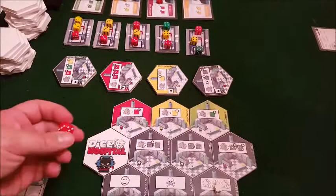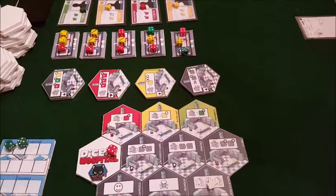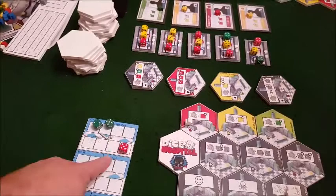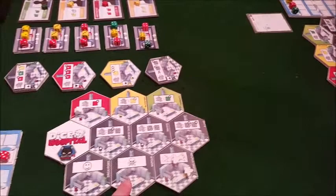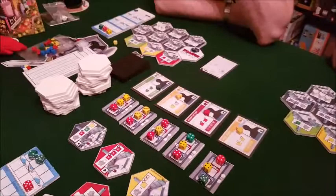For example if a patient is on a four, you can take one of your nurses and put them on the trauma unit, which says if you put a nurse there it increases the health of one red dice. So you change that four to a five and he would go to the treated section. You can do that for yellow dice and green dice. These over here are specific to numbers - put a nurse there and it heals a one or two; this one heals a three or four; this one heals fives and sixes. And this is the morgue where dead ones go.